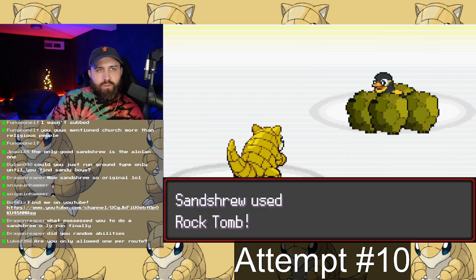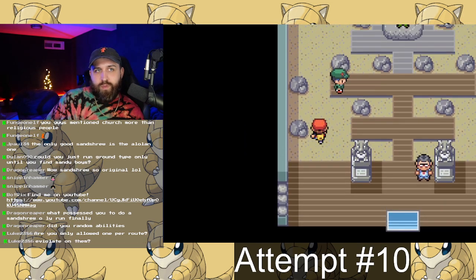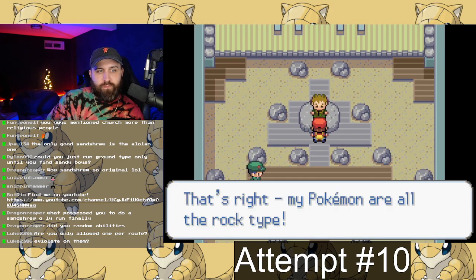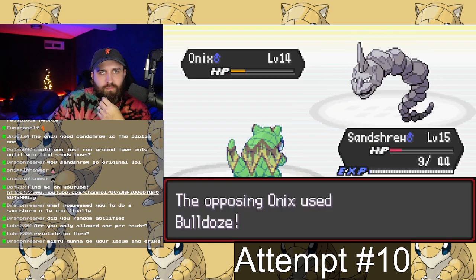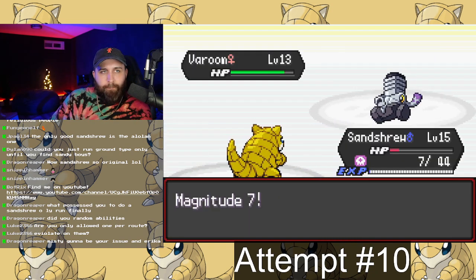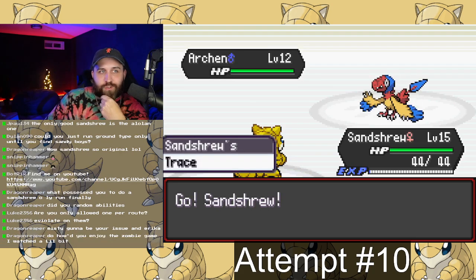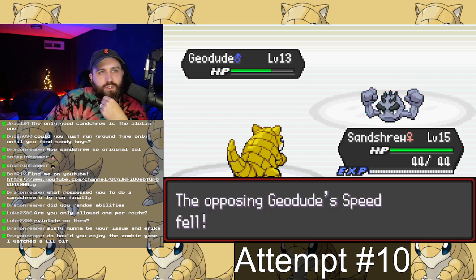Another thing I was tracking was the attempts, because I didn't know what abilities I'd get since they were randomized. It could be very difficult with certain abilities or much easier. The base form of Sandshrew ended up with Trace, which wasn't phenomenal, but not the end of the world since it was going to evolve into Sandslash, so I was patient with it.